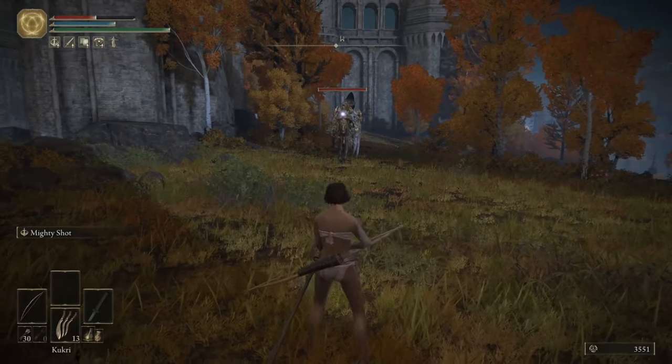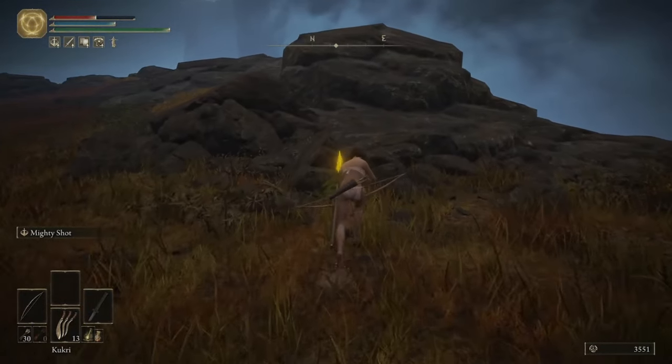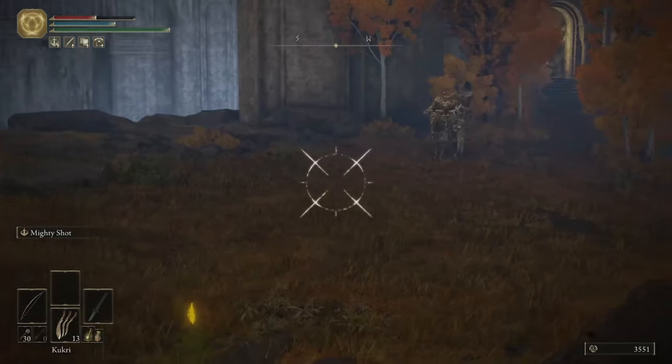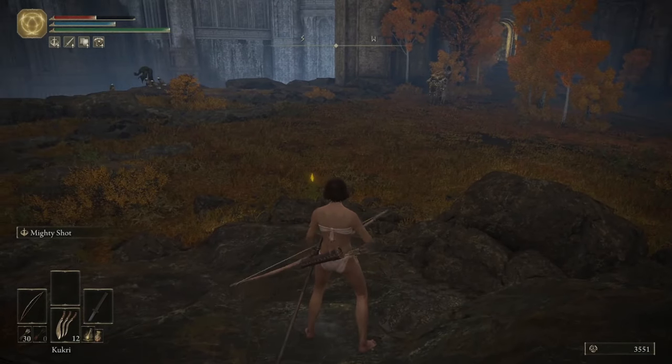Turn around and run to this rock here. Using your bow, aim at this bush here, then throw a Cookery. This causes him to walk in that direction.